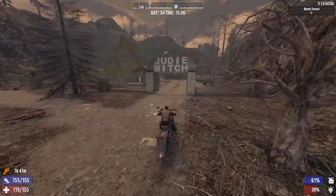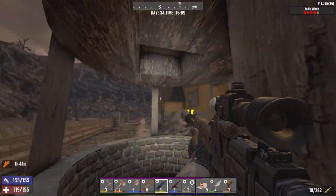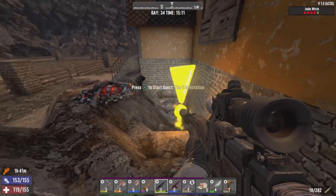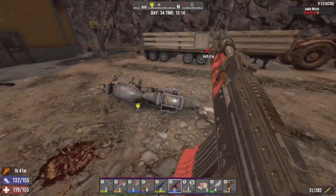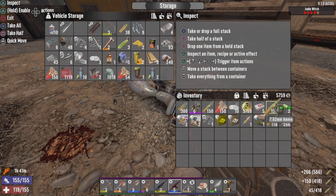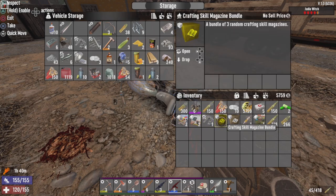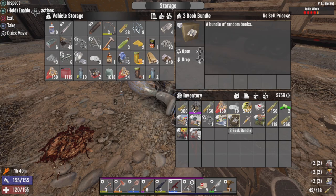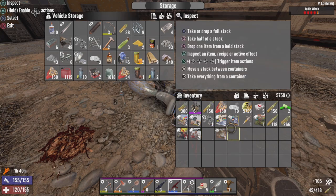Alright, everybody - pulling up to Judy Witch now. We're here for a tier 5 job. This POI can be quite a challenging one, especially as a tier 5. Make sure I have everything - load up properly with the AK. I did loot a direwolf on the way over and collect the airdrop. The direwolf gave vitamins, a couple sledgehammer books, wiring books, and one motor tool part. Three book bundle gives us Volume 3 of Fireman's Almanac.